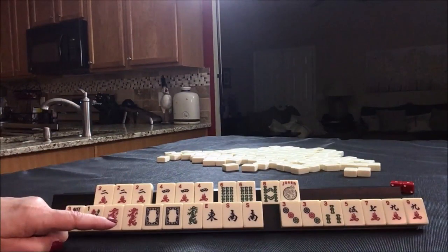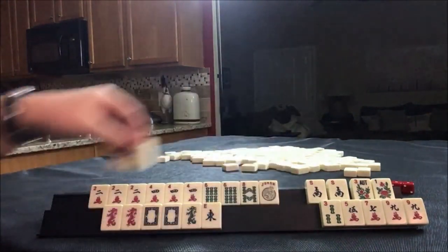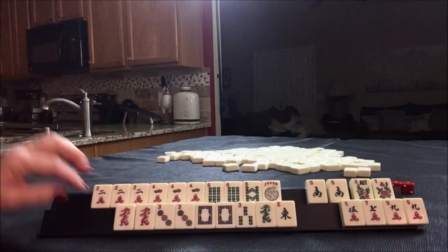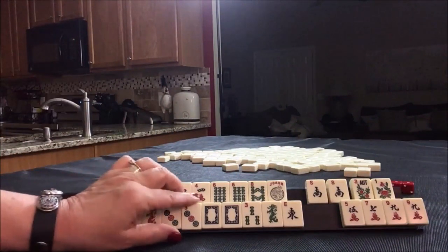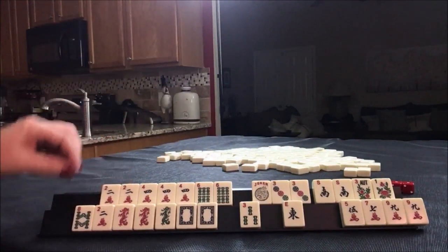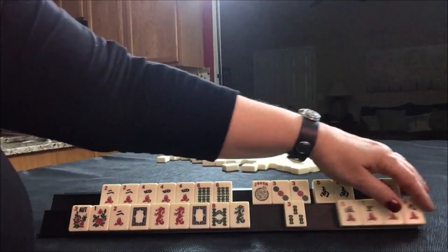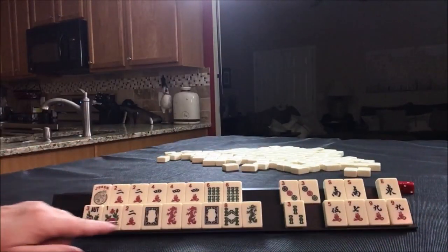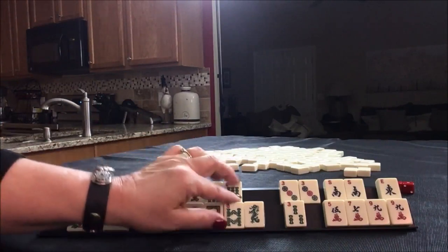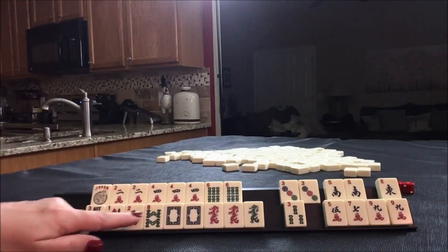For this next one I think I would play like numbers with threes - use this for joker bait maybe. You know what I just noticed - we have tiles for the big year hand here. Two, eight - two zero one eight. Flowers. Let's see if we can make this work - 2018, the big year hand. We need a green dragon, and then ones and eights, and the two bam of course.